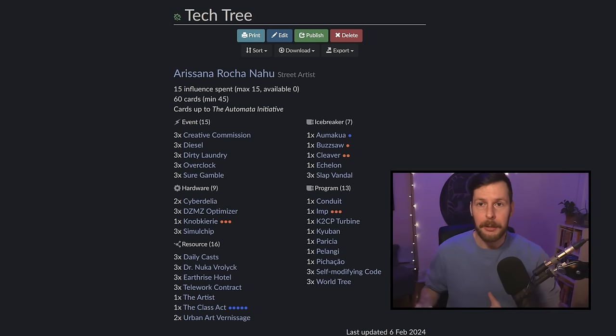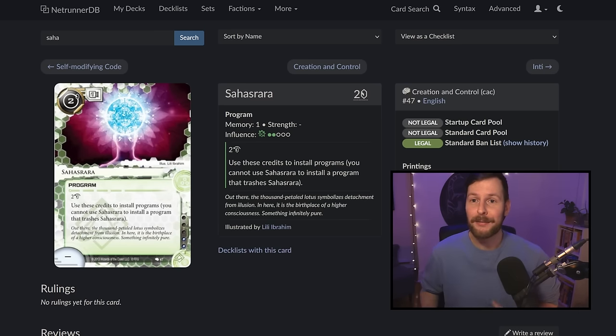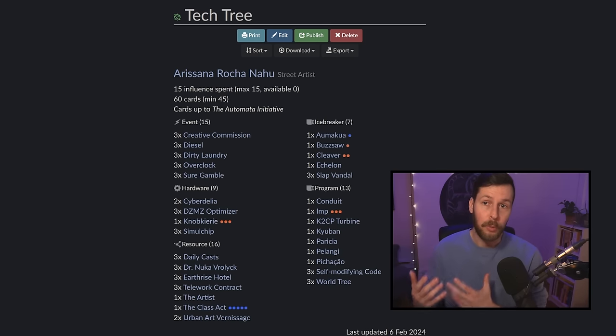What we want to be selling to the World Tree is actually resources. The Cabanessa Wu deck was really good at selling programs and making them into other programs, but there's not a lot of programs right now in Netrunner that I would deem tempo positive. There were cards like Cash — if I could produce this from my deck clicklessly for free, it just gains you three credits — or Sahasrara, where getting this quickly would let us install programs cheaper. But basically, right now in Netrunner, there are almost no programs that are tempo positive. So the biggest thing we want to start World Treeing is resources. Step one: set up the deck with resources.